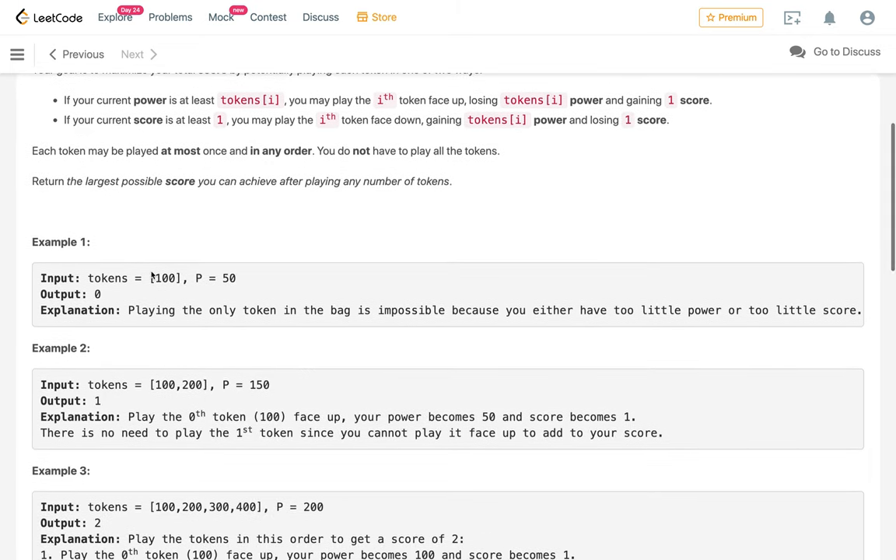In example 1, we have a token that needs power 100. Our initial power is 50 and score is 0. We can't play this token in either face, so the score remains 0.